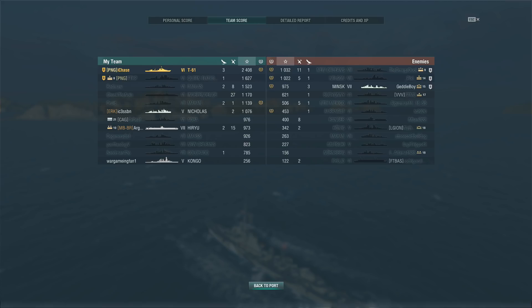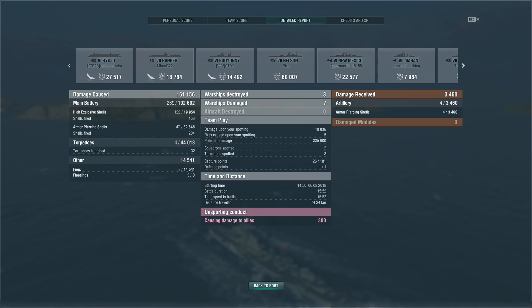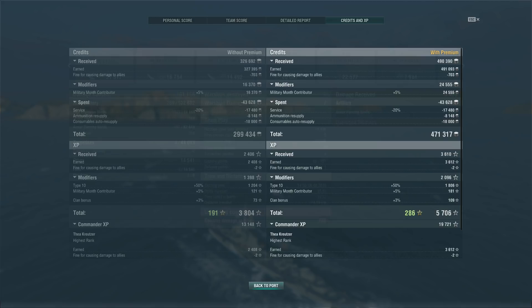Take a look at that: armor piercing damage was 82,000 — my HE and fire damage wasn't even at really half of that. Torpedo damage was 44,000. That's the important thing with the T61: know how to use that AP DPM, which is top in tier. Find the situation, find the opportunity, use it as much as you can. Credits earned with premium were 471,000; without premium it would have been about 300k net.